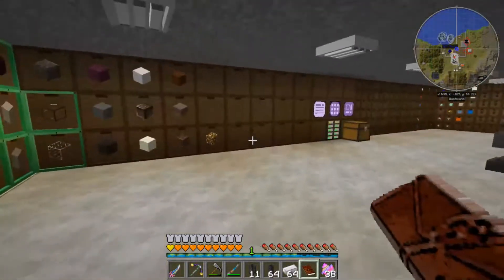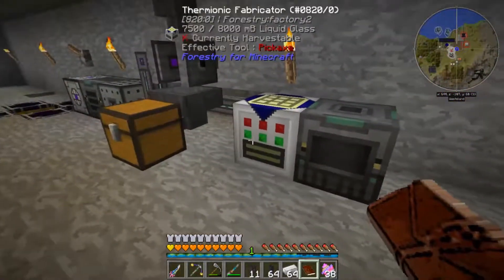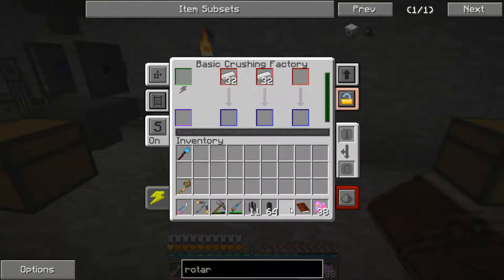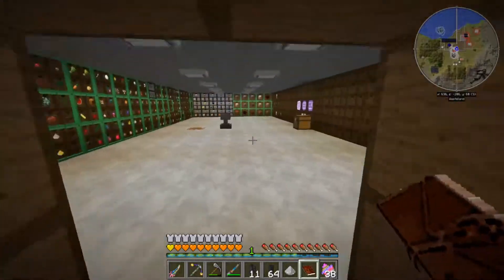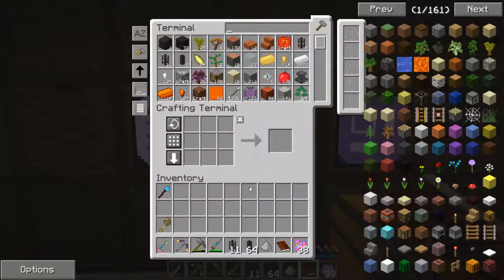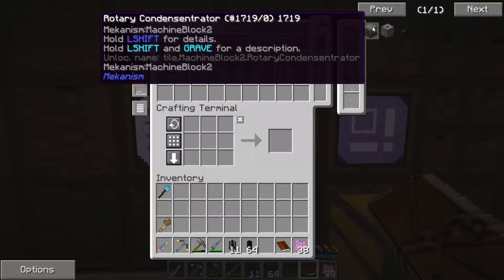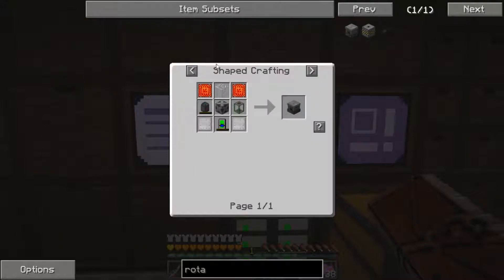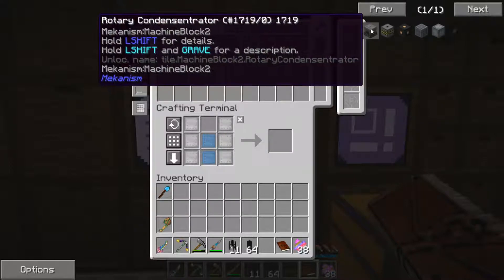Let me grab a stack of iron, come over here to our crusher, go ahead and toss that in there, grab a piece of iron dust real quick. There we go. Then we're going to come back in here, toss this in the system, and look at our rotary condensinator recipe.